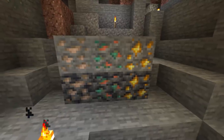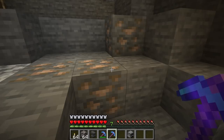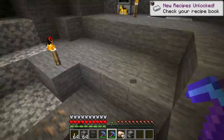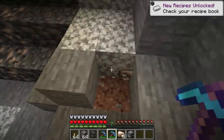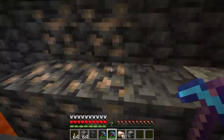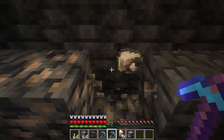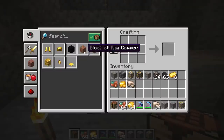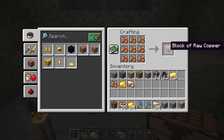Another change is that copper ore, iron ore, and gold ore now drop raw ores instead of ore blocks. This change now allows you to use the Fortune enchantment on pickaxes to increase the amount of iron and gold. The process to get ingots is the same — you smelt raw ores to get ingots. Nine raw ores can also be crafted into raw copper, iron, or gold blocks, and those raw ore blocks can be crafted back into nine raw ores.